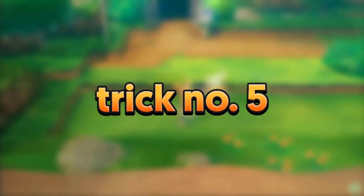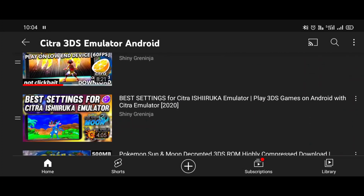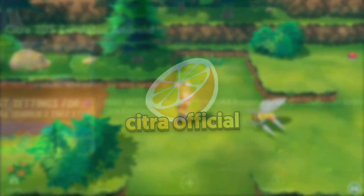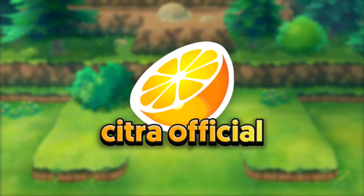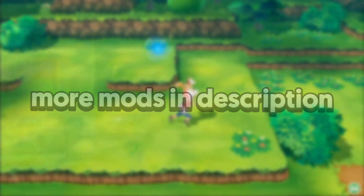Number five on this list is to try new mods. It sounds ridiculous, but some mods work better for some devices — you just need to experiment and find the one that gives you the best performance. My recommendation would be Citra MMG since it gives the best performance, with official Citra not far behind. There are a few other Citra mods too, links provided in the description.